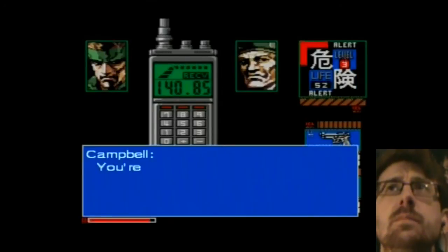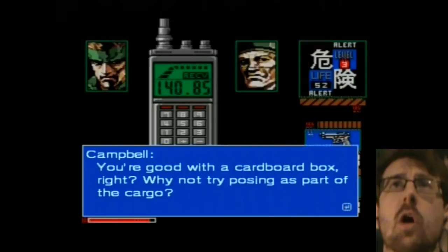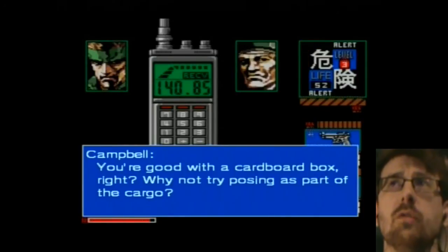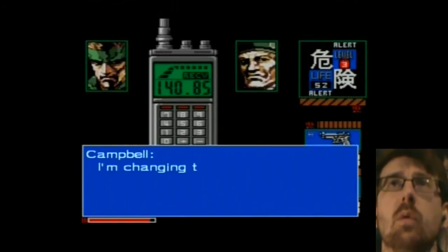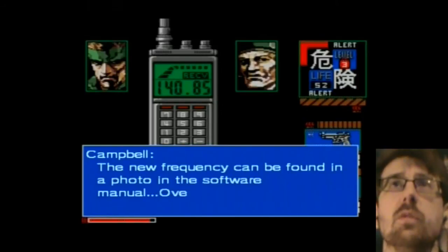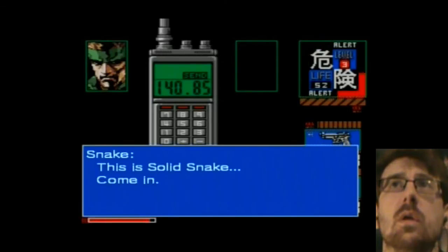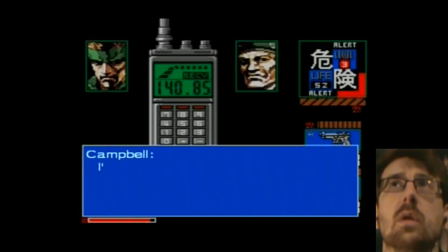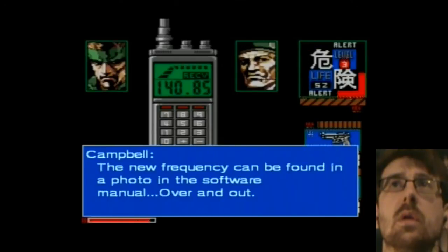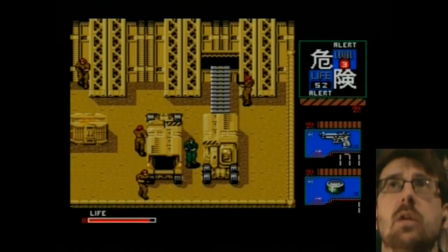Oh, that's a cool one. You're good with a cardboard box, right? Why not try posing as part of the cargo? I'm changing frequency for our future communications. The new frequency can be found in a photo in the software manual. Over and out. Okay, that's going to be tricky when I don't have the software manual.